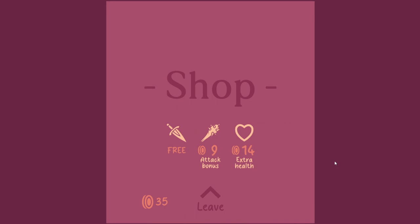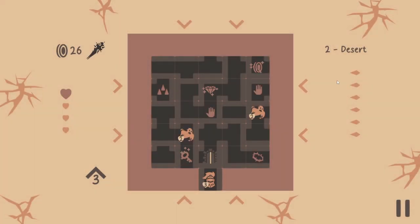Nice — so is this a choice, or do we just... we have a free dagger? Do I just attack one? Extra health — 14. Attack bonus. And a dagger. Shop. Again, this is a game made in seven days. I would recommend just telling us that we can only take one from the shop, but once you do it, you just notice it, right? The presentation and the gameplay is very easy to pick up. I like this. Also like how it slides — pretty cool so far.